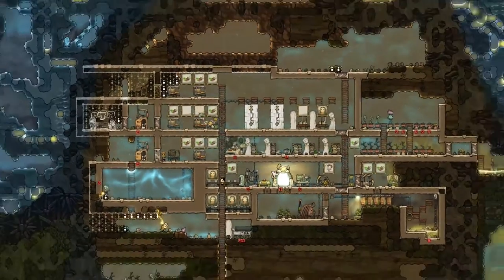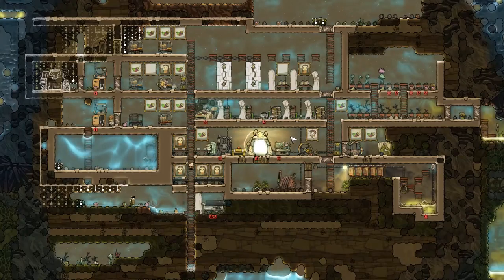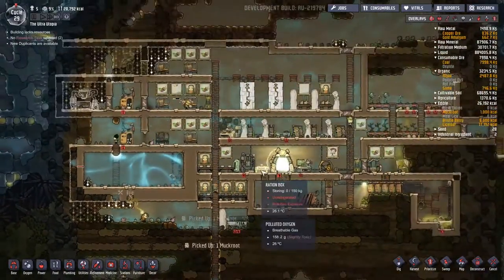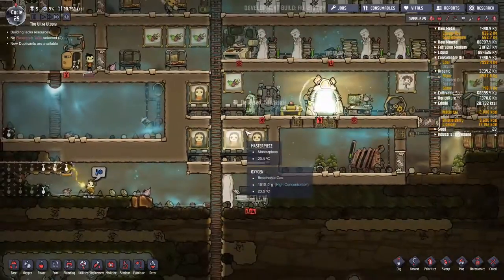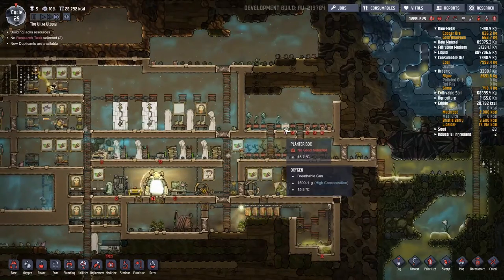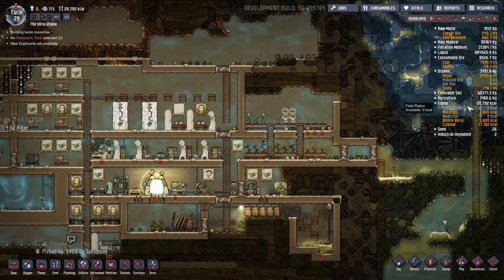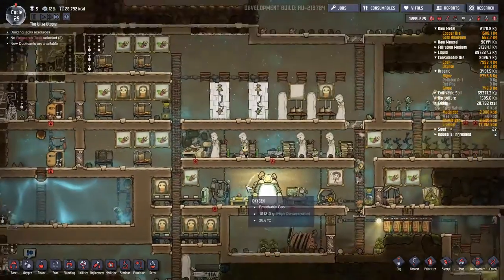Hey guys, welcome back to Oxygen Not Included, Klei Space Colony Management Game. We are currently going around and making ourselves a nice little space down below because last time we started work on our kitchen slash mess hall area so everybody could get themselves some proper food to be eating. You can see our farm over here is a little bit understocked - we are climbing in the edible stakes so that's going A-OK.